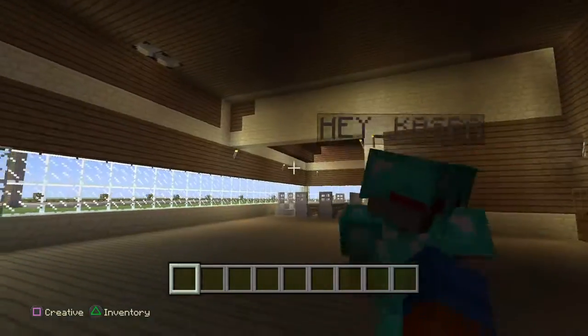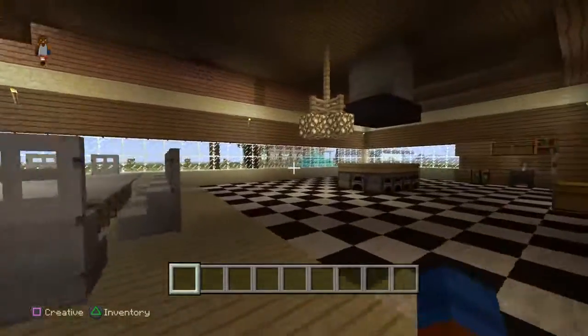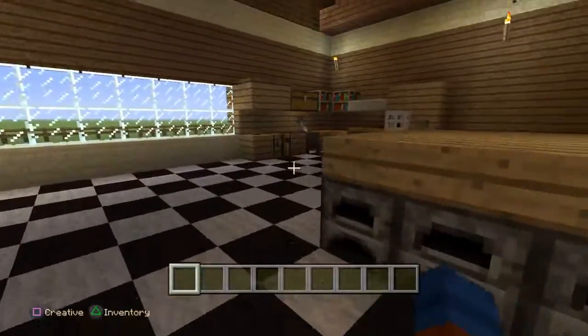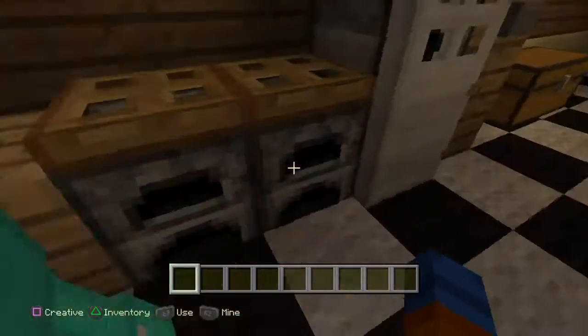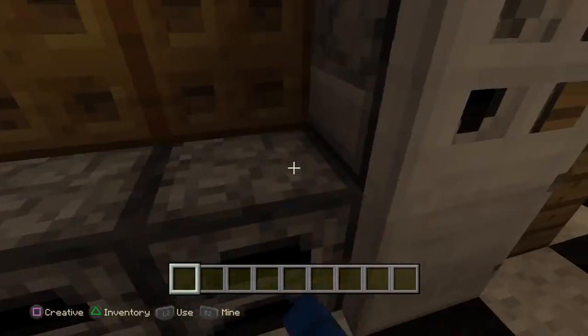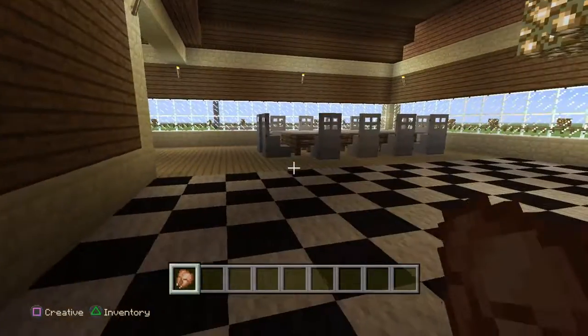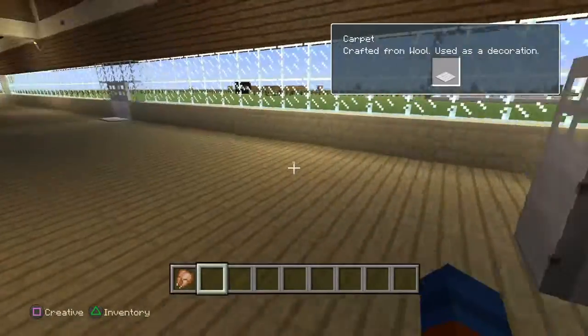There's a lot of room in here as you guys can see. He's got over here a little — I guess a kitchen over here. This is a pretty cool kitchen. He's got the sink over here, he's got the refrigerator, and he's got the table for eating.